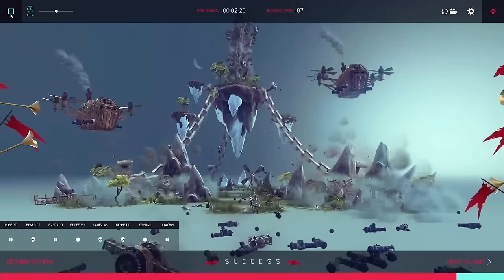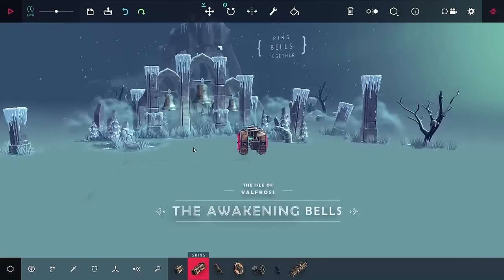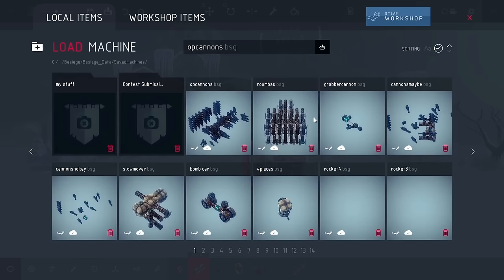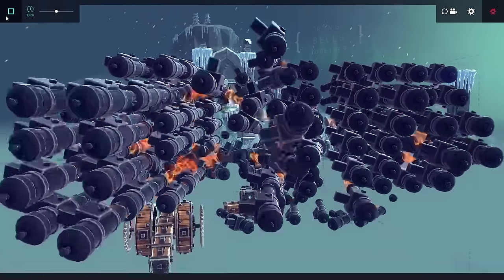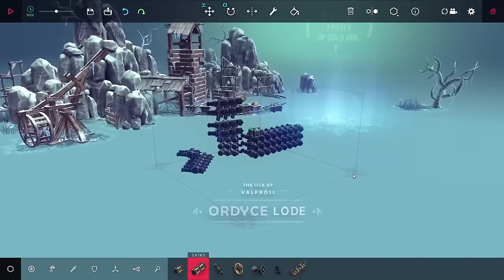Beating the last level of the island, I'm moving on to the third island. The last two islands are where things get way harder because the solutions really have to be purpose-built — except for this first one. I could just load up my cannon design and that beats it pretty easily. But all of the other ones tend to be hard, including this next one.